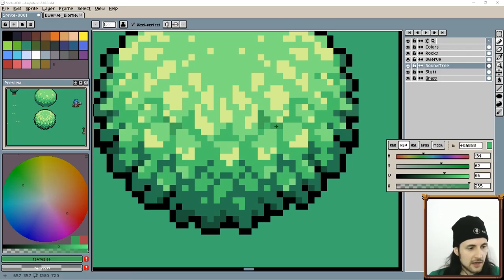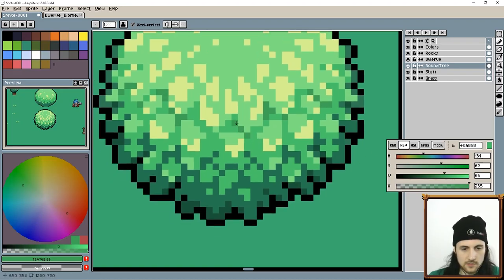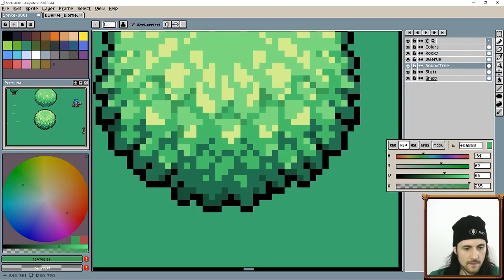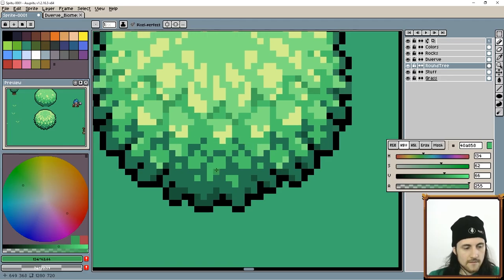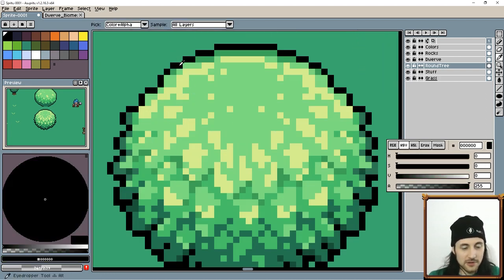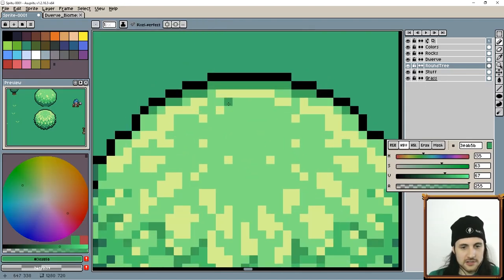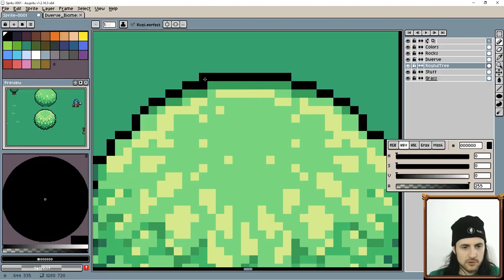So what I'm doing now is going in and adding contrast to a couple of sections just to make certain parts pop more. I mean I could keep doing this for a while — you kind of have to decide how far you want to take it. If you're drawing a bunch of trees for your game you might not want to spend so much time on every tree.